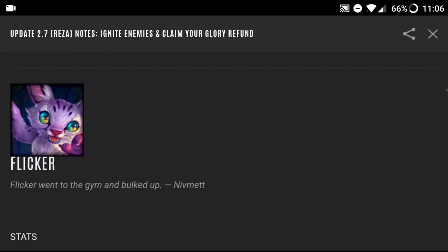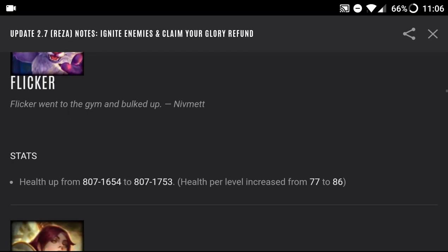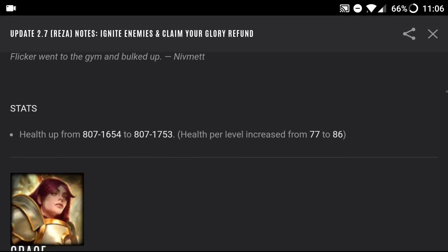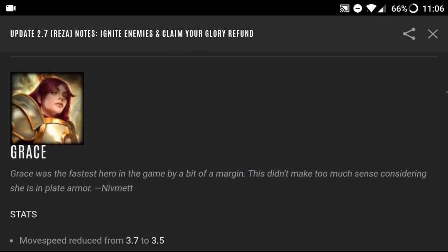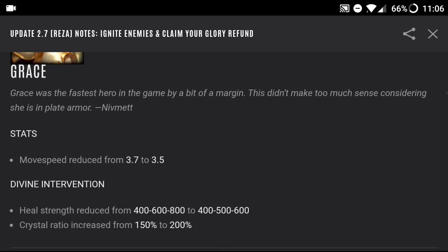Flicker went to the gym and bulked up — his health went up a lot, and his health per level increased from 77 to 86, so playing Flicker you're going to be tankier. Grace was the fastest hero in the game by a bit of a margin, which didn't make much sense considering she's in plate armor, so her move speed was reduced. That slowing-down shouldn't be much of a problem, but running away from her should be easier.